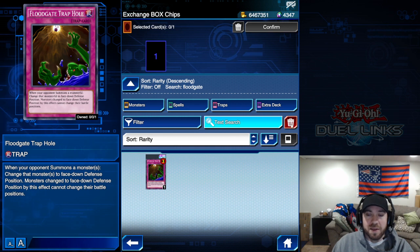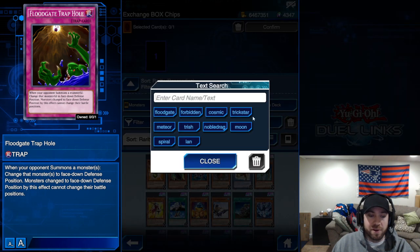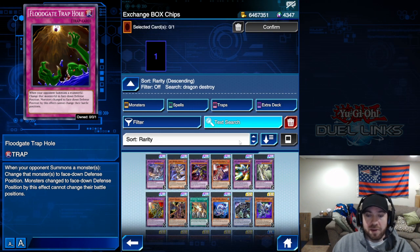There's a bit of a drop-off after Floodgate, and the next two picks are a little subjective — let me know if your list looks different or if you have different needs. There are a handful of fusion cards here with high attack points and interesting effects, but they're not very useful right now.